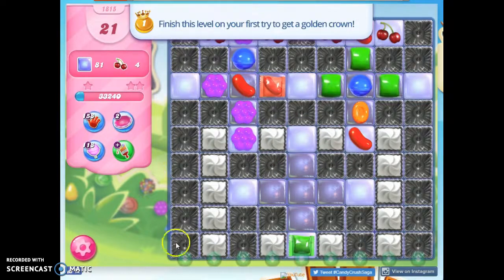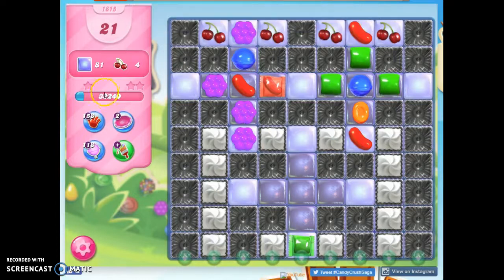Now here's the thing: if this is a 9x9 grid and we have to collect 81 jelly, that means that it's under every square. And we've got a lot of stuff to clear out.